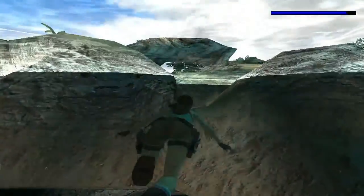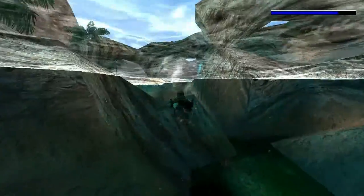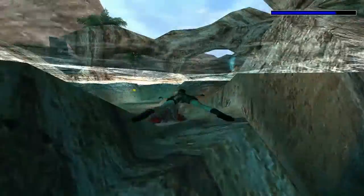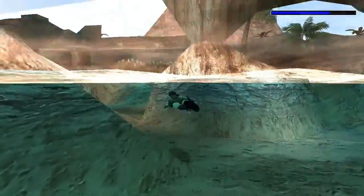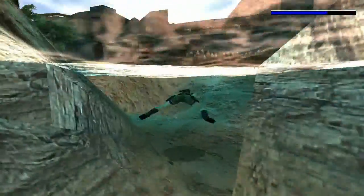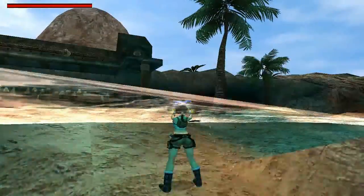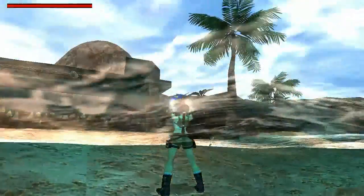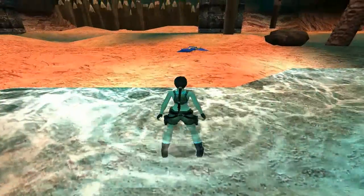So you can see straight in front of Lara, you see you've got some little passages you can explore, but there isn't very much to do yet. There's a couple of items you can pick up, but I won't do that yet. I'm going to go this way to get onto the beach. So climb out just here and grab your guns, because you've got a parrot here. Deal with him.